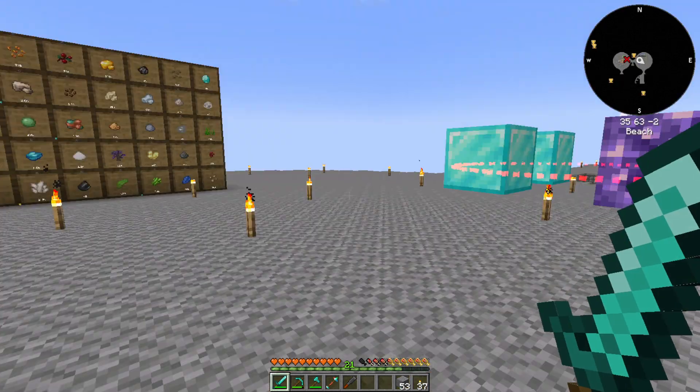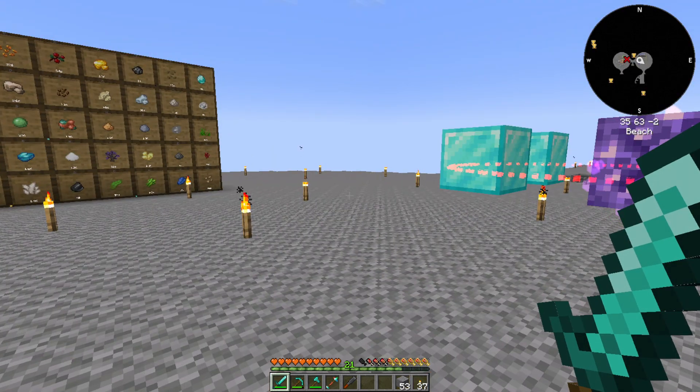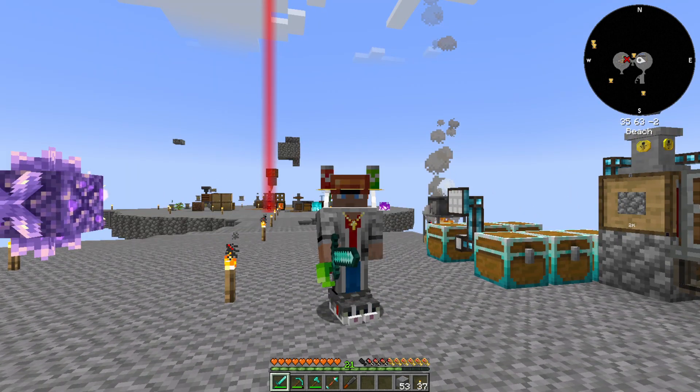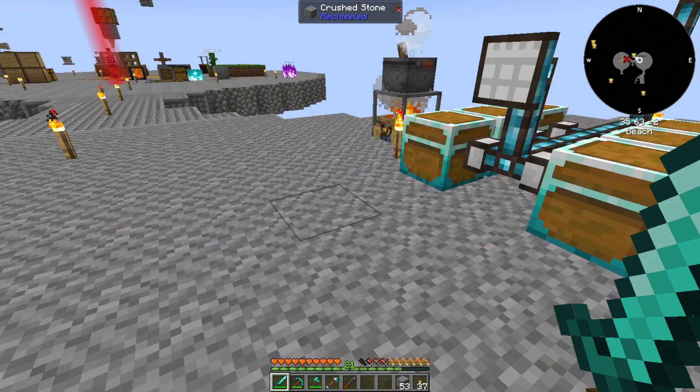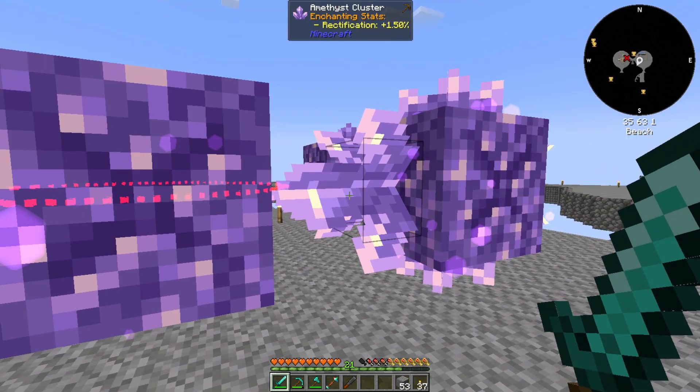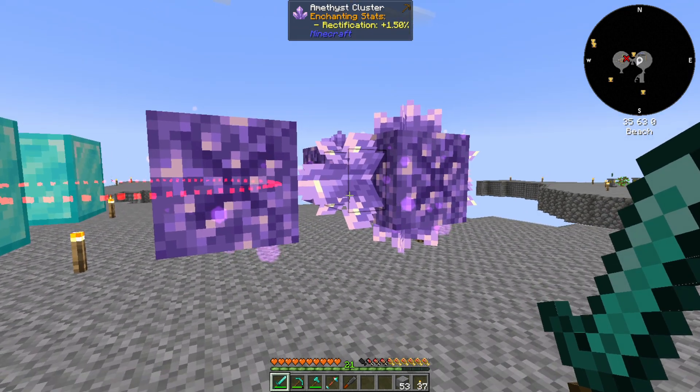I want to get power from a sub. And to do that, we need these amethyst clusters — this one is fully grown, which is where I want it to be for now.